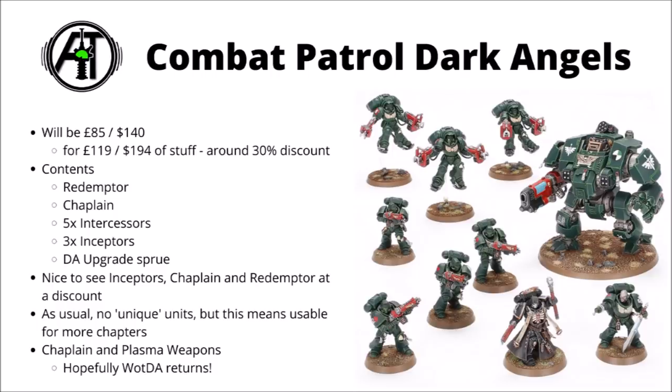Judging by all the previous releases, these will indeed be the full kits, so you'll have the option to trade out those Assault Bolters for Plasma Weapons on the Inceptors, and have all the variants of Bolt Rifle and Gatling Gun on the Redemptor. In general this kind of falls in line with the other Start Collecting boxes we've seen — it's really quite good as a generic Space Marine starter set, but doesn't have all that much that's massively Dark Angels flavoured. No unique Ravenwing or Deathwing units, for example.